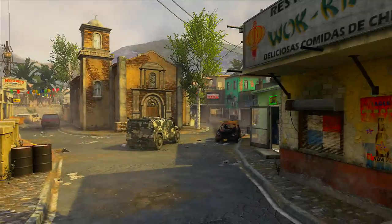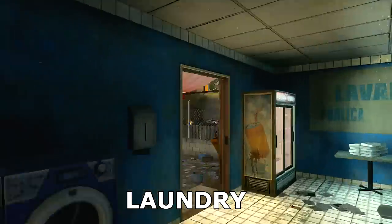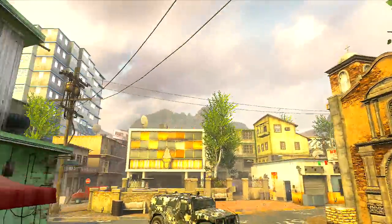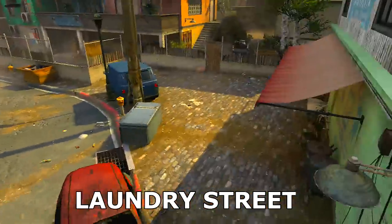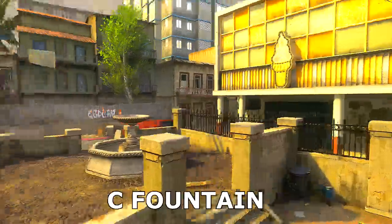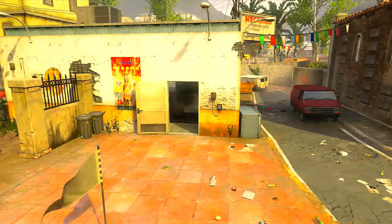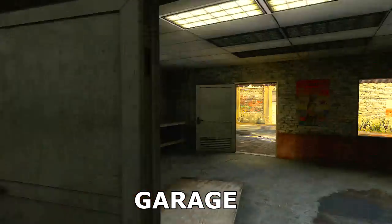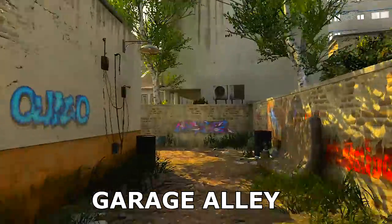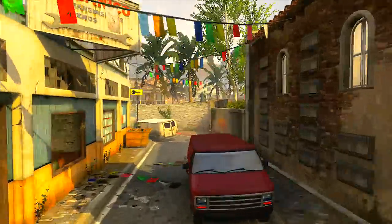Starting out to your right from this spawn, you have Laundry — it's a laundromat, pretty self-explanatory. You have Laundry Street, which is the little main area right here. Over here close to C Dom, let's call this Sea Fountain. And right here we have Garage — it's a garage, self-explanatory again. Here's Garage Alley, where you'll find people sneaking into the garage through this way. Let's call this Garage Road.